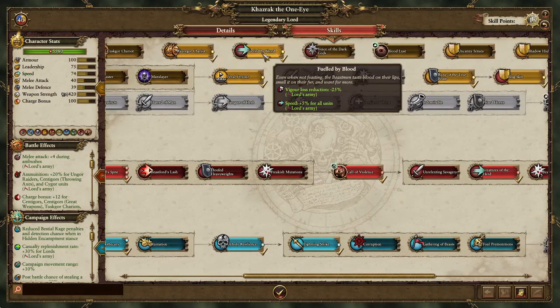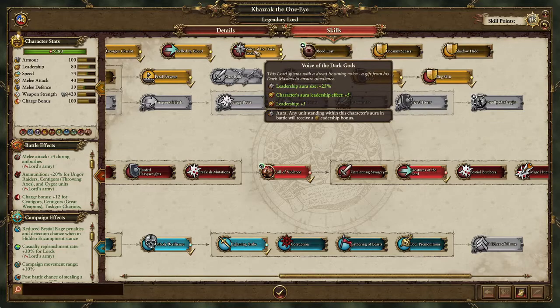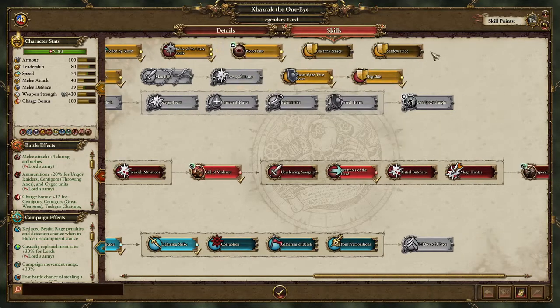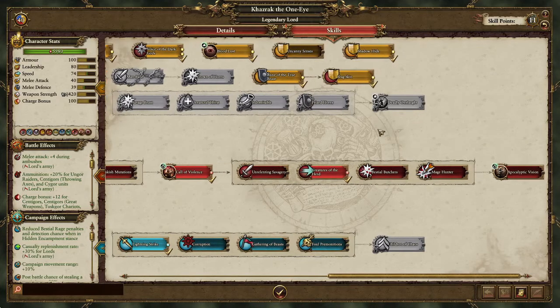Give him Fuel by Blood, which will give your army even more reduction in Vigor Loss. Grab some of this — it's not a big deal, you could forget about it, but I just grabbed it just in case. Grab Bloodlust and grab Shadowhide. On Uncanny Senses, I would suggest trying to avoid grabbing it, as 10% Magical Resist isn't that big of a deal in Warhammer 3.